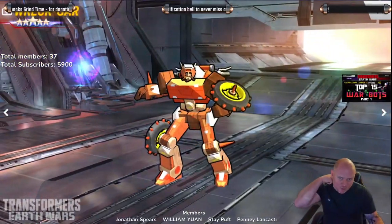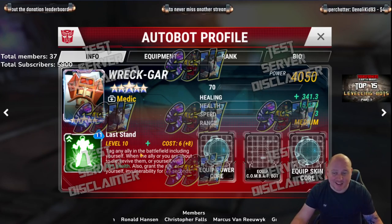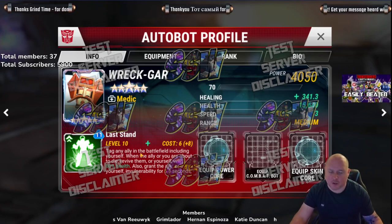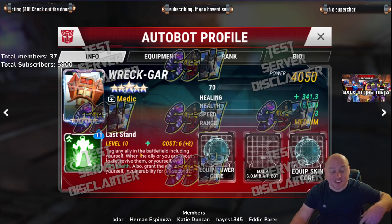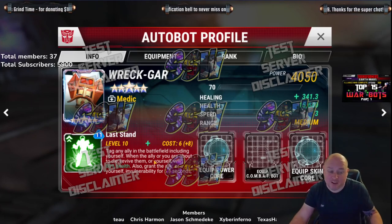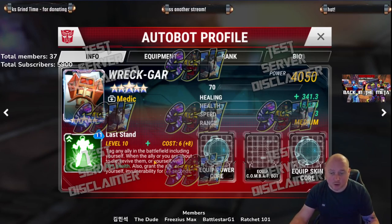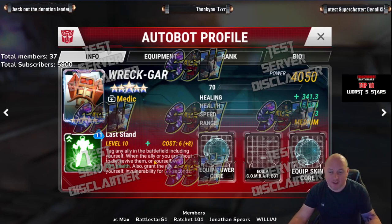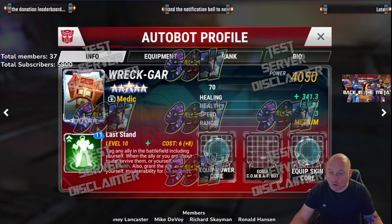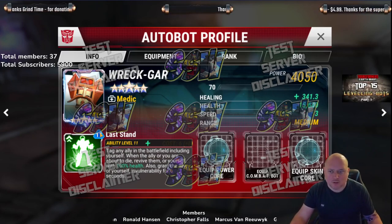Rettgar with his very G1-looking design — very cool. So at 70-10, we've got: tag any ally in the battlefield, including yourself. When the ally or you are about to die, revive them or yourself with 80% health. So basically it's like a vector core in a way. I think the wording still needs clearing up — it's a bit confusing. You also grant the ally or yourself invulnerability for six seconds. In layman's terms, you tag a bot and the bot will come back to life. Ability 11 just brings them back with 100% health, so it's not a massive difference but it's decent.